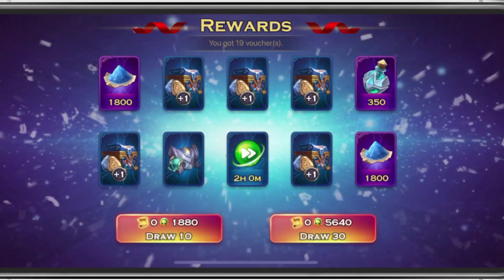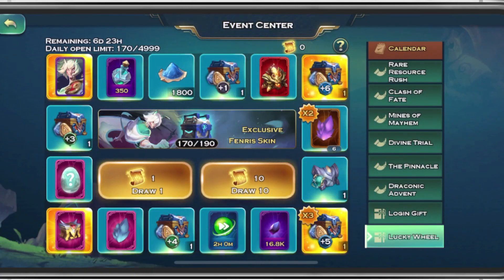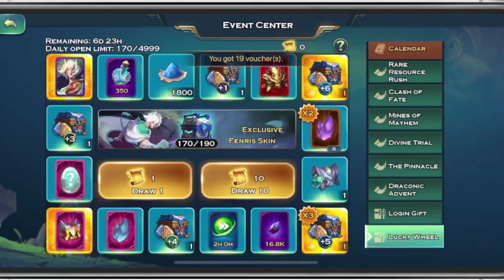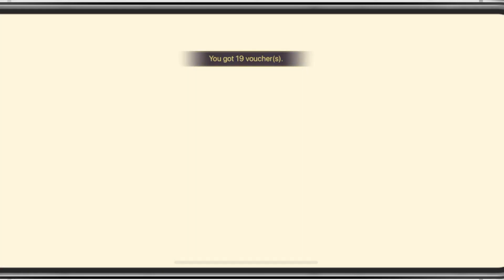Next one we got some more Rune Stones. Let's double check — we have enough for 2 more. Pause the video real quick and let me know in the comments: do you think we will get the skin, or do you think we are going to get one more Lucky Equipment Chest? If we get 2 more Lucky Equipment Chests, I will be super thrilled. We got a Plus 4 Rune Stone, and here is our last draw.